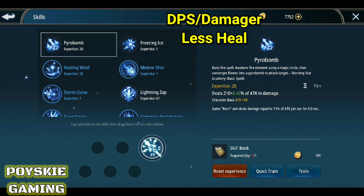Yun sa talent natin, medyo kaugnay siya dito sa Pyro Bomb. May idagdag siyang attack every nile-level mo siya — plus 3 every level. Malaking bagay yung Pyro Bomb pagka nilevel up mo — tataas yung stats mo ng attack. Tapos mayroon din naman siyang burn effect sa tatanaan mo. Maganda rin yung skill na yan para sa DPS or damager.